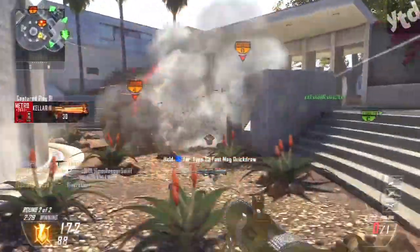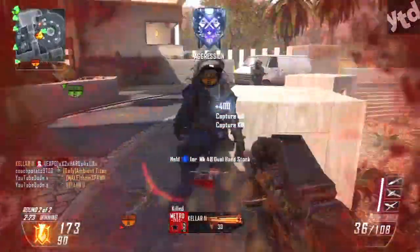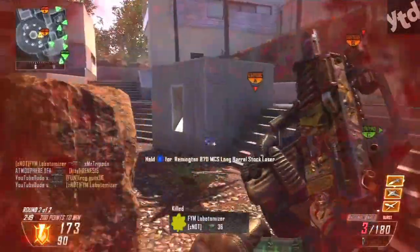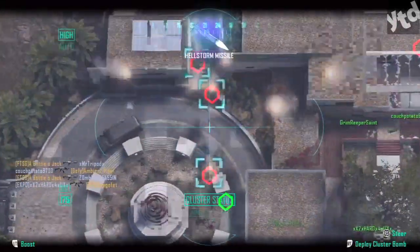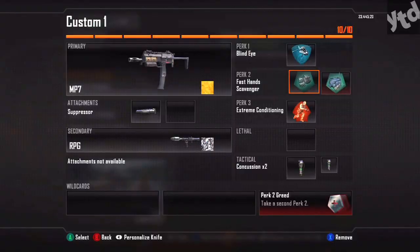Next up, my favorite — the RPG. After you've got 100 kills with the RPG, move on to get 10 impact kills. Pretty much like the SMAW, you're going to want Concussions to slow people down, Extreme Conditioning so you can run up to them, and Scavenger isn't necessary but I recommend Fast Hands so you can swap over really quick and blow them up. I personally use Blind Eye because random Hunter Killers are just so upsetting when you're right about to blow someone up.